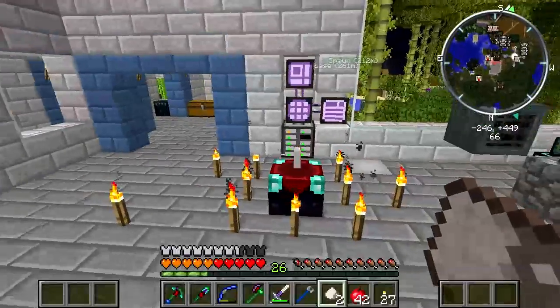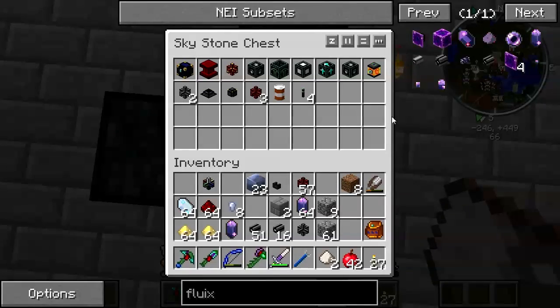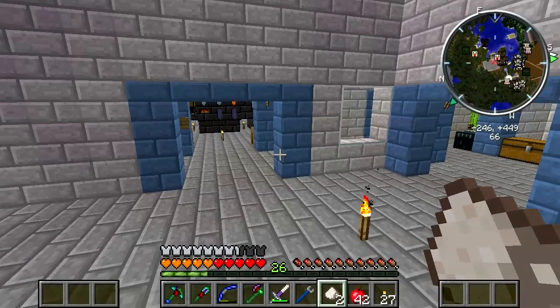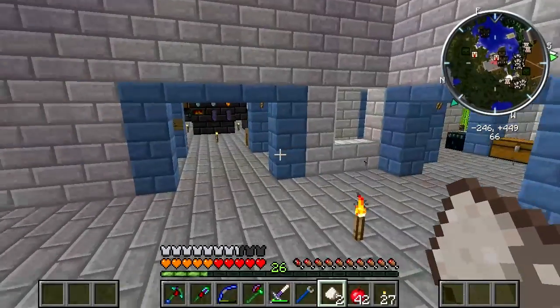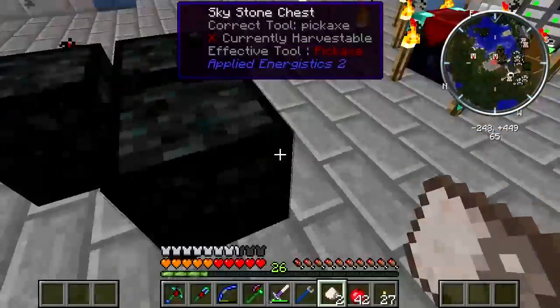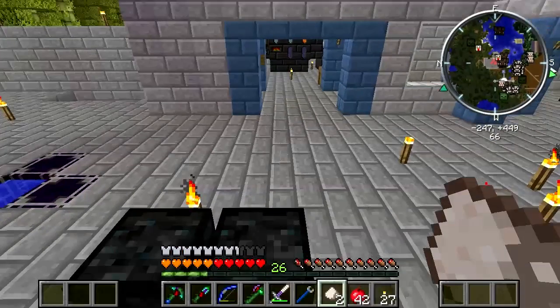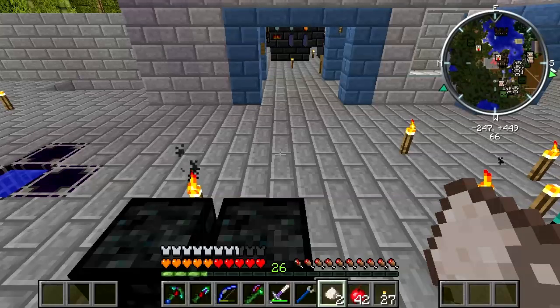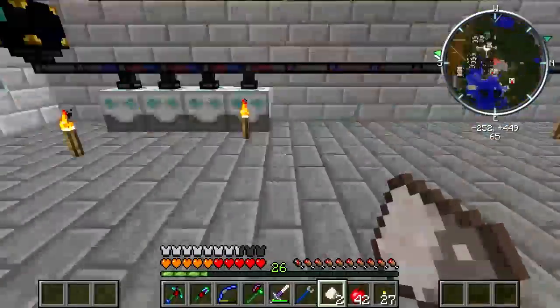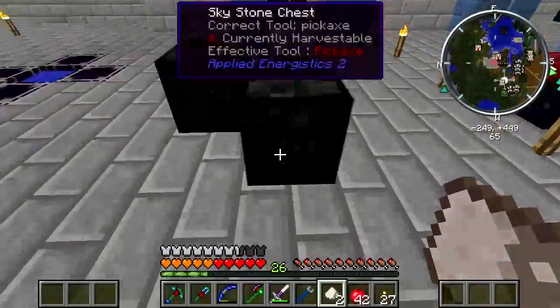My solution to the nether quartz supply problem is very simple: I take my quarry kit - everything you need to set up a quarry - and take it into the nether, go a few hundred blocks out from spawn, probably over towards where my nether pump is, and set up that quarry to run in the nether. I won't put the world hole thing in it, and it will turn a vast area of the nether into dirt. I think that's an excellent idea. I've got a DSU set up to receive nether quartz - it's the single most common thing you get from that place.